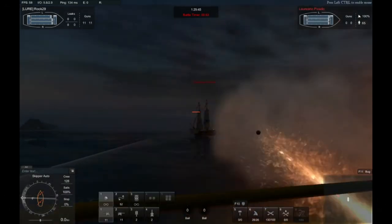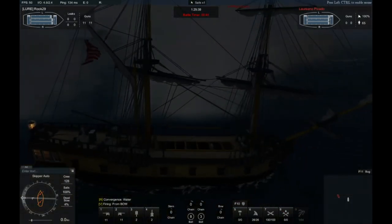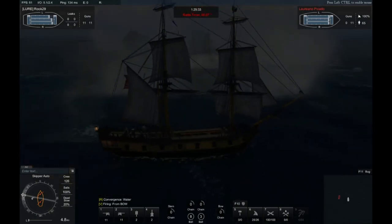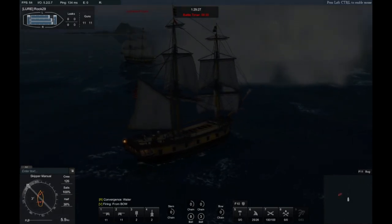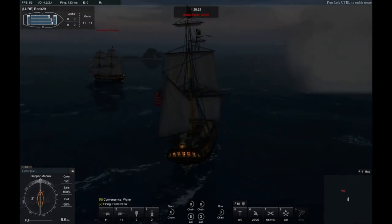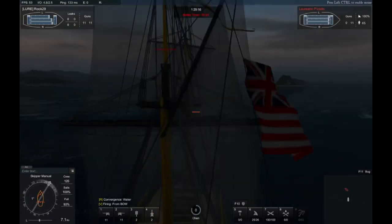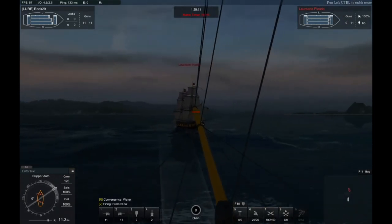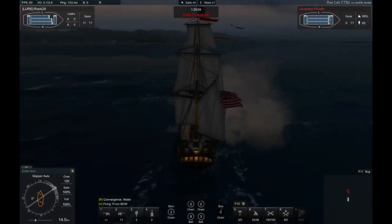Whenever you get into battle with any trader ship, you want to tag it while you have the wind. You do not want to tag it downwind — you'll just have an uphill struggle. Make sure you tag any trading ship or any AI ship with the wind on your side. Right off the bat when you join any battle, throw chain on the bow, the stern, and one of the sides. Get right into the battle and start chaining it down as fast as you can — you need to slow down the trade ship.